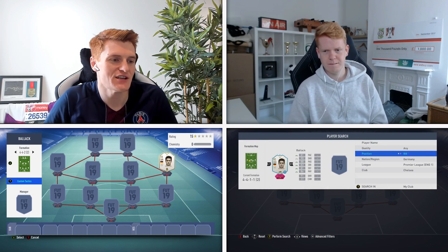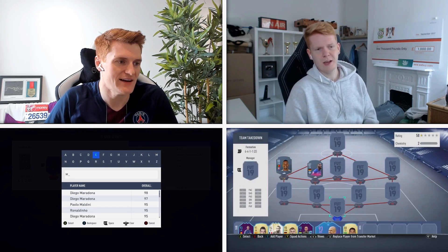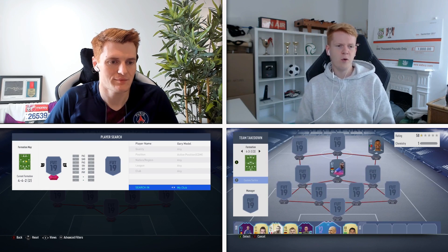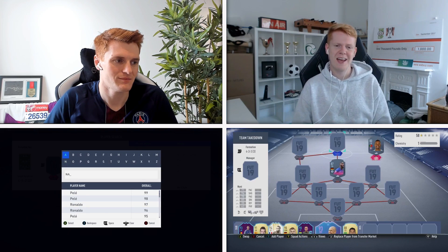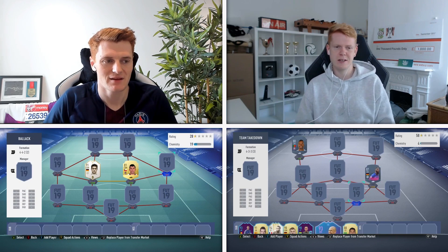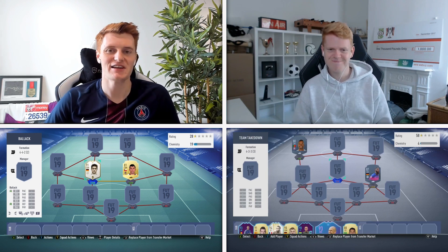I spin the formation wheel for Jack — he stops it on four-four-two deep. It's not the end of the world; the links are relatively easy and it suits Balak and Medel. I spin my own wheel and land on four-three-three third variation — fairly easy team to build with very simple links. We'll have to challenge ourselves in other ways.